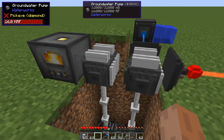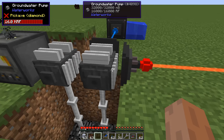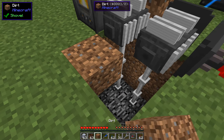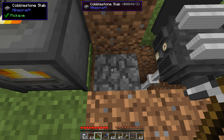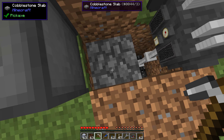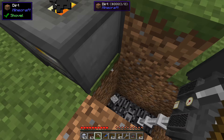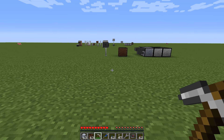What if you want to break the groundwater pump? I added a nice mechanic for that so you don't have to worry about the pipes below it. Just break the pump, and you get your groundwater pipes back directly at the pump's position. The hole below, which on a real server could be 60 blocks deep, will be closed by a simple cobblestone slab so you don't fall in.